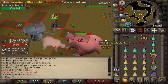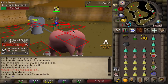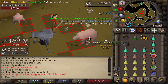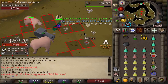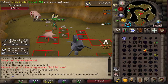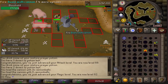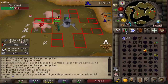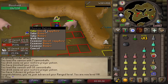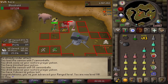Look at this big chunker — an Insatiable Bloodveld, let's see if we can get something cool. 30k experience, and we get Blue Dragon Scales. 88 Attack. 82 Magic. We can now cast Ice Blitz once we complete Desert Treasure, but that's not our goal — we go for 94 at least. And there it is: 80 Ranged as well, all strictly through cannoning — that is amazing.